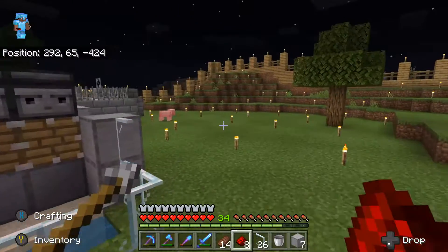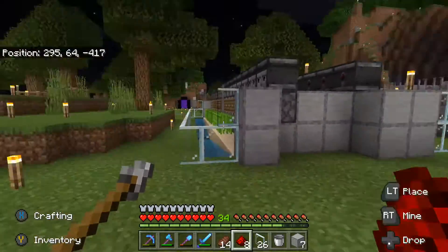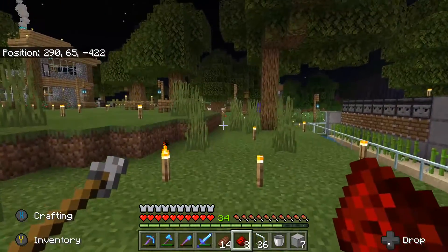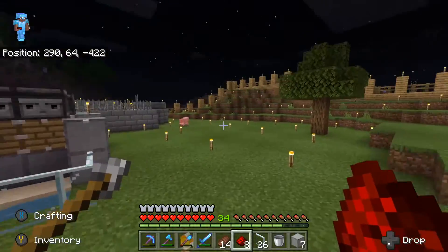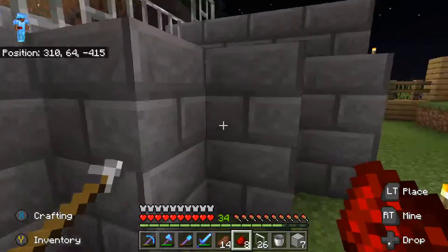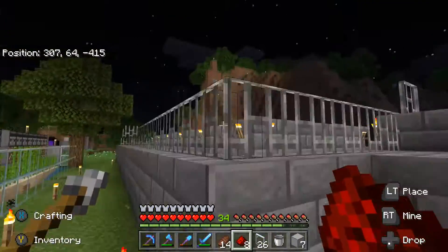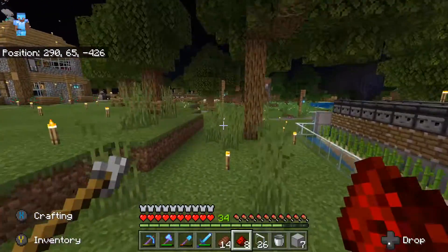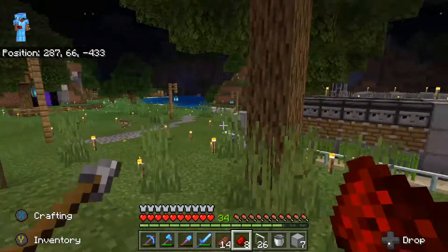Alright, on to the next farm. The next one we'll be making is an automatic wheat farm, or crop farm. I want to make an automatic crop farm so I can trade with that farmer villager over there. I'm thinking about doing a wheat farm because I can use the seeds for compost.